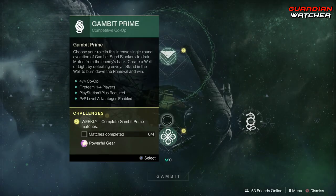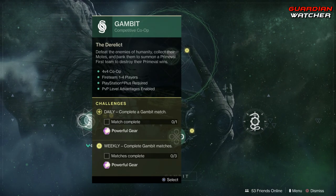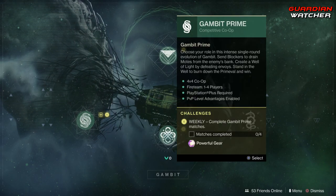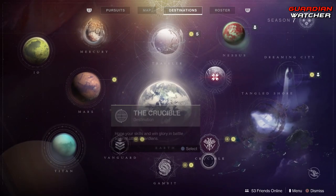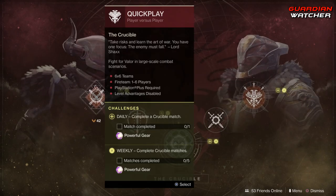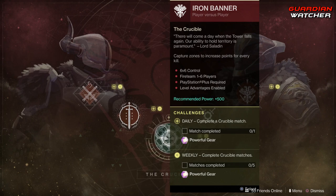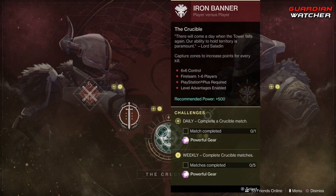Coming down to Gambit, we need to reach 100 Progress for the Reckoning, complete three Gambit matches, and complete four Gambit Prime matches. As for the Crucible, we need to complete five Crucible matches, and you can actually do that inside Iron Banner.